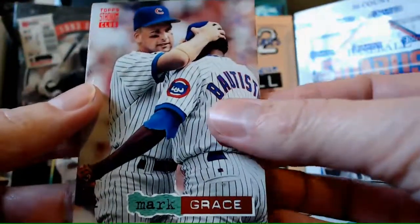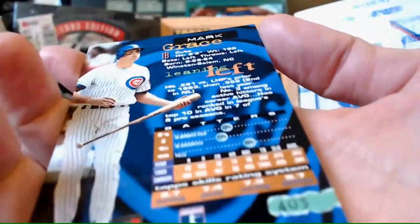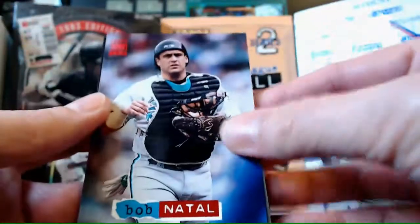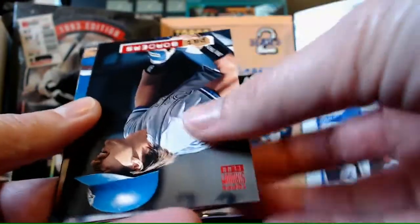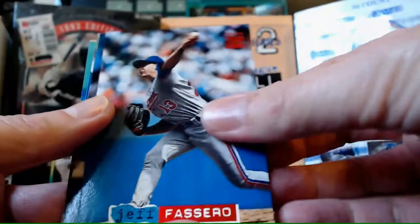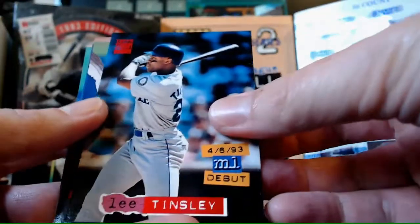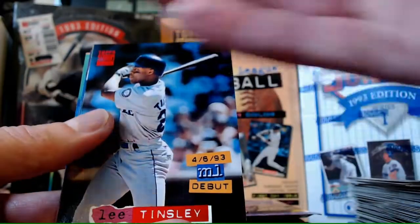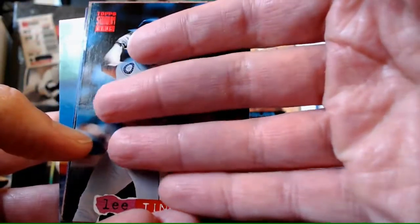Mark Grace - what's his nickname? Leaning Left. I don't really get that one, maybe it's an inside joke. Bob Natal. Pat Borders. Jeff Becerra. Lee Tinsley - I almost thought it was Griffey again, coming across like that real quick, I was like, Griffey! But no, maybe it's because he's left-handed. Jimmy Key. Jeff Schwartz debut. Turk Wendell debut. Greg Myers.